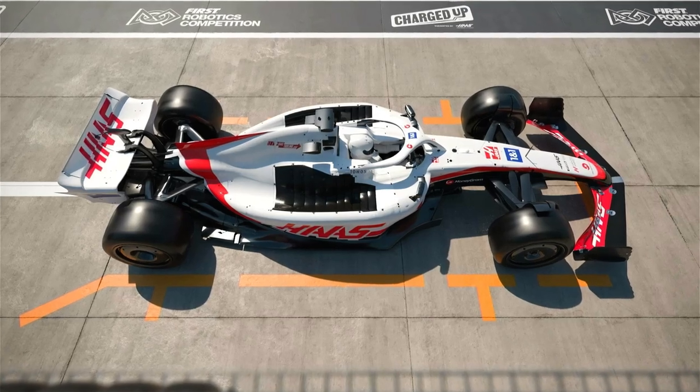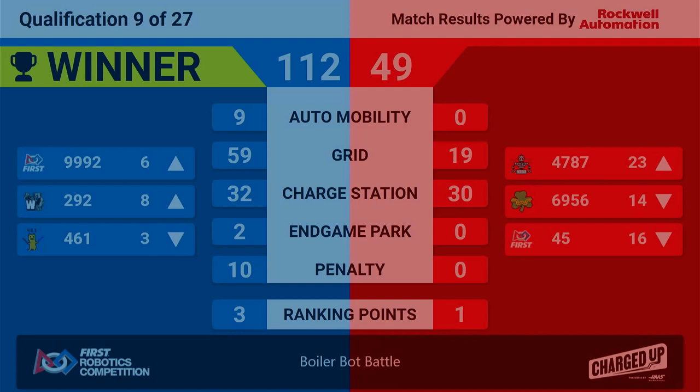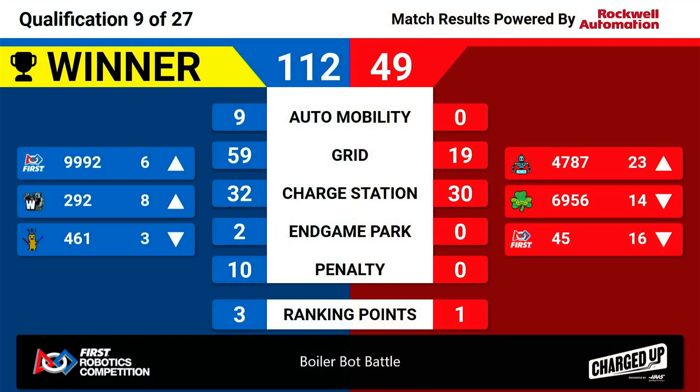And here are your scores for the latest match. Your winners are the Blue Alliance, taking it home with a score of 112. Most of those Blue Alliance members moving up in ranking points. 461 decreasing their ranking point average, moving into third place, but still in a picking position.